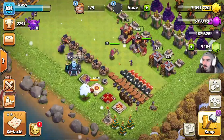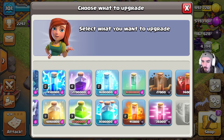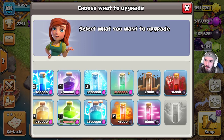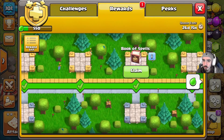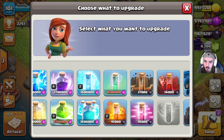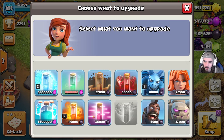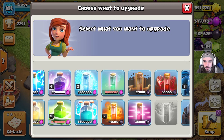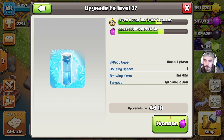Today what we need to do is get the laboratory going — always gotta have the laboratory going. We have about 5.2 million elixir right now, and I have a book of spells plus I get another book of spells from my gold pass. I use the freeze spell all the time; I don't really use the clone spell, haste spell, or the skeleton spell — nobody really ever uses the skeleton spell.